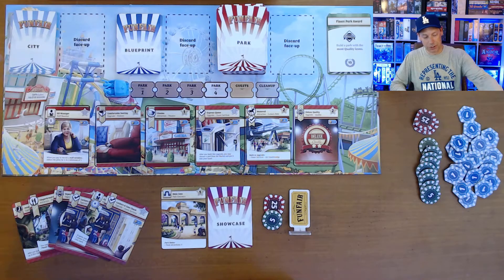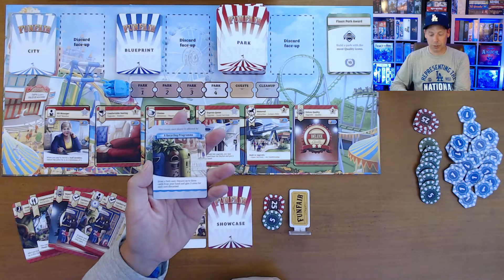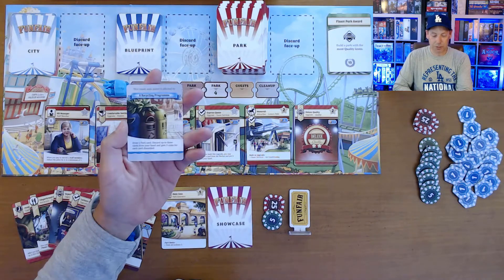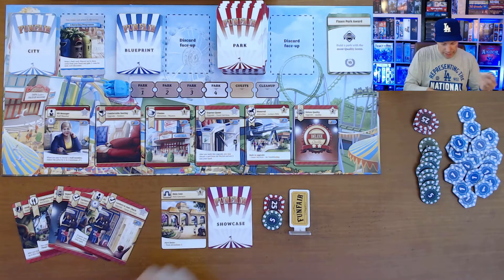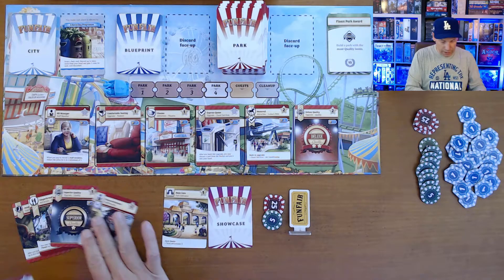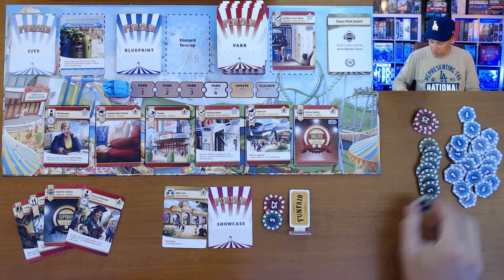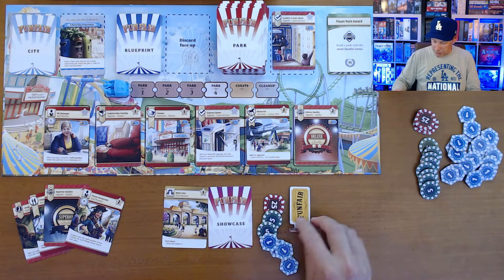This city card is a recycle program: draw a park card, discard up to three from your hand, and gain three coins for each card discarded. So perhaps I draw one and decide I don't want three of my cards — I could discard those three and gain nine coins. Money is tight, so that might be a wise move at some points in the game.